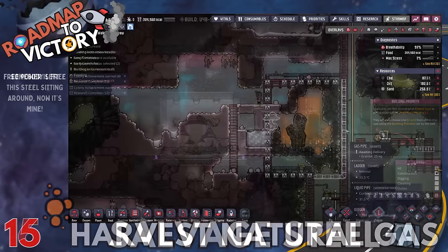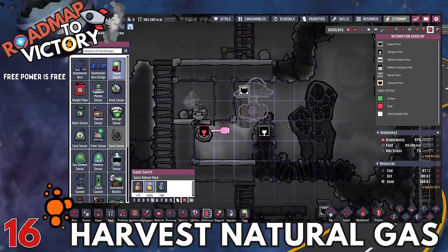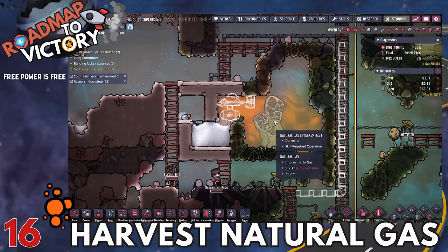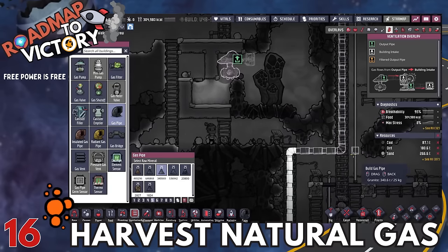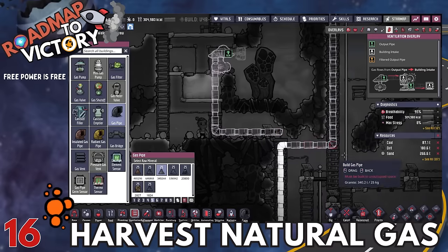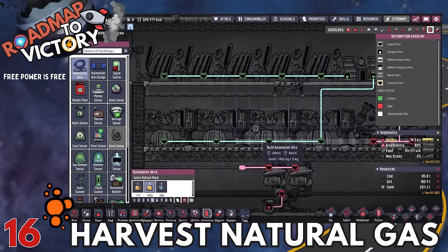The next thing I'd recommend is harvesting your natural gas. You will need steel to do this, which is why it's important to grab those small quantities of steel around the map. Once you have natural gas geysers captured, it's basically a free resource that reproduces all the time — might as well turn it into power. Since you're going to start running more heavy-duty machinery, this supplements your coal power really well, and coal can push you for quite a while.